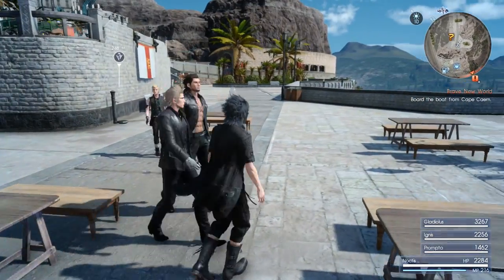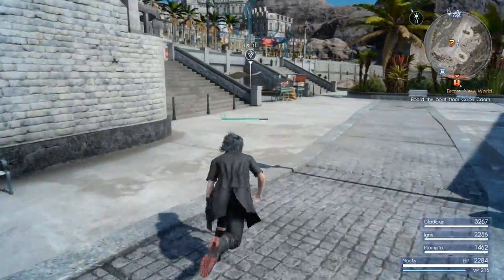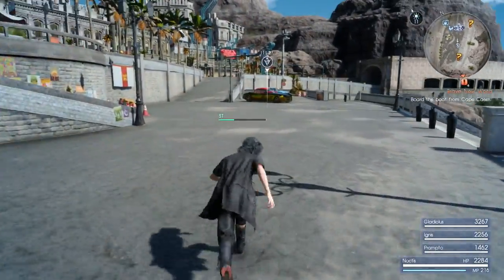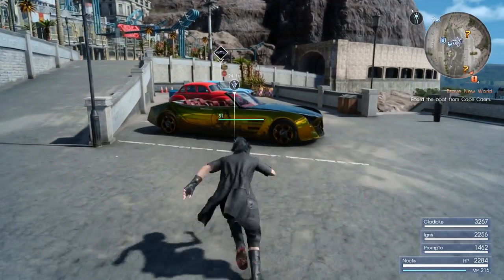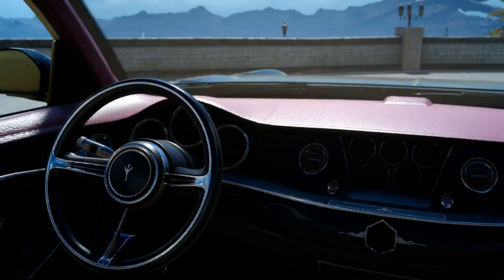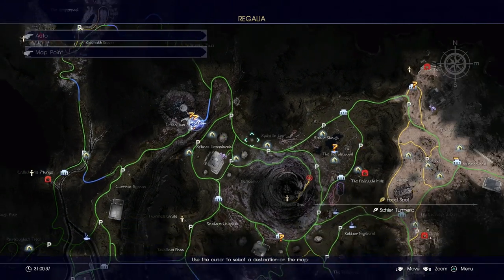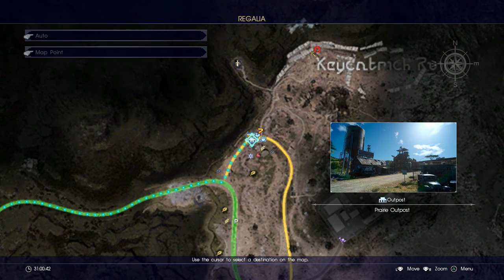Once you get the recipe, you need to go back to your Regalia so you can fast travel to a location to get two of the three ingredients needed to make this recipe. Once you've reached your Regalia and got into the map, go to the Prairie Post located on the map and fast travel there.